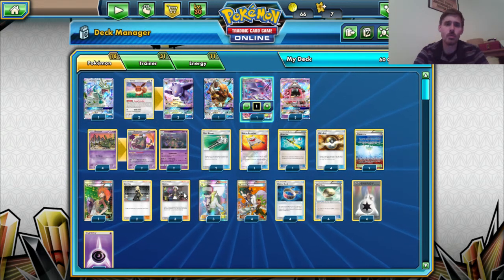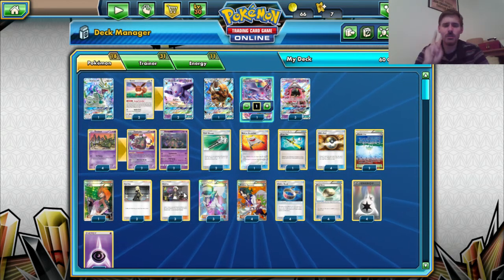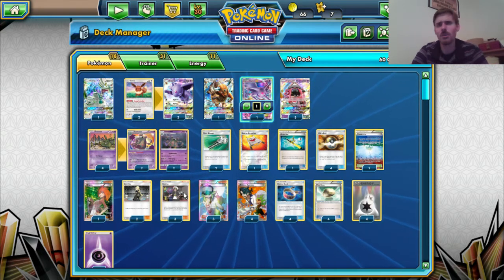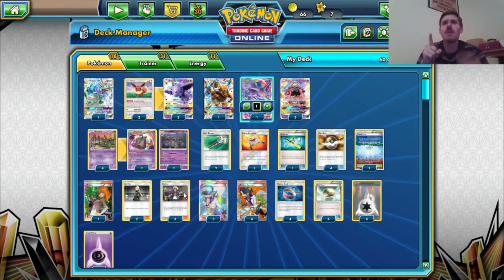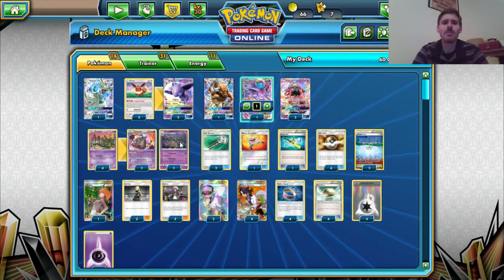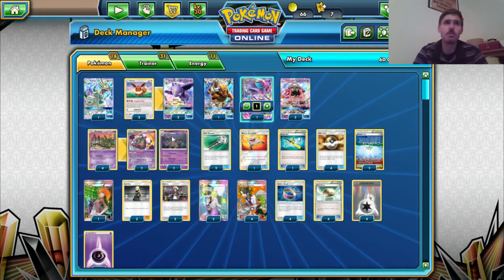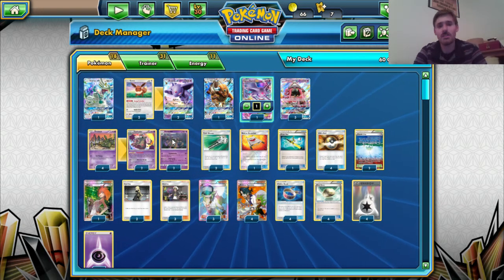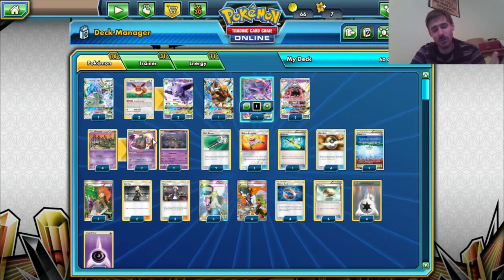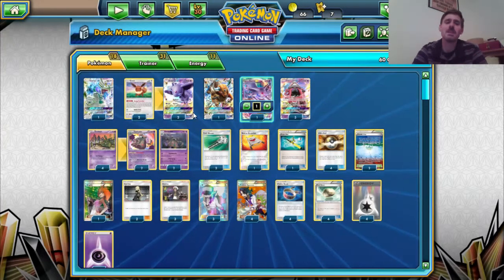Will Espeon Garbodor be a successful deck headed into Forbidden Light? I actually feel like it can be. The reason why is because we have two very powerful emergent decks out of Forbidden Light, and Garbodor seems to do decently against both. The first one is Buzzwole GX — it's been winning tournaments left and right and has skyrocketed into Tier 1, but I feel like this deck already has a pretty good matchup against it. Especially when all the Ultra Beast decks like Buzzwole are going to be running Beast Ring — an item card that lets you search your deck for energy to attach to Buzzwole if your opponent has three or four prizes left. For our purposes, that's good, because Garbodor just loves seeing items in the discard pile, meaning that Buzzwole will be dead meat on arrival.